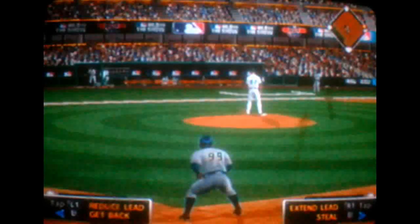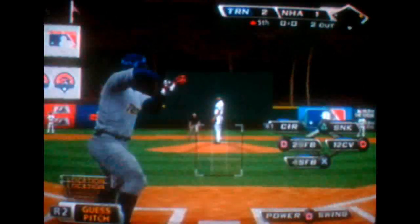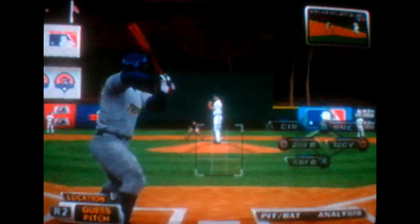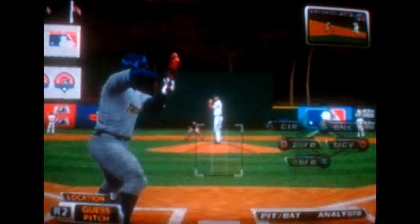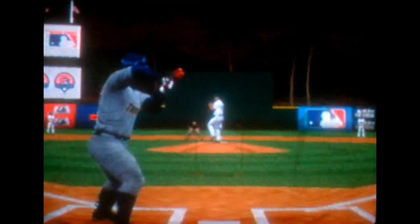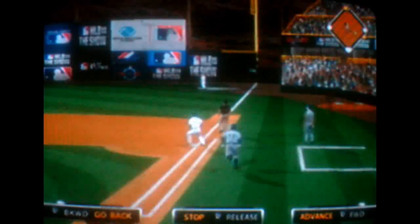Number 35 will dig in, 0 for 1 in the ballgame. Number 99 will dig in, 1 for 2 thus far. From the stretch — he checks his swing, but this pitch is right there for strike one. Don't think he likes the call right there. Swing and a ball lifted in the air toward the line in right. The coach is there and he'll make the catch to retire the side.